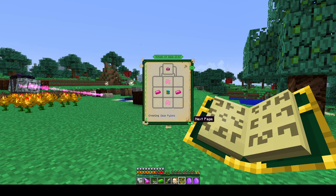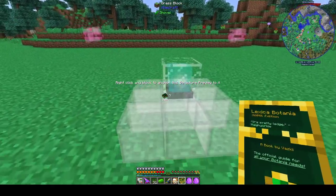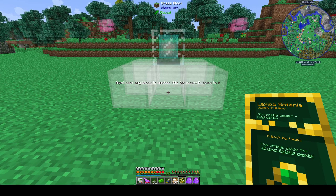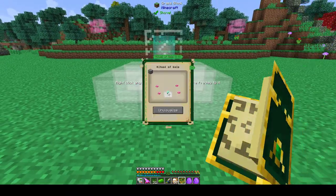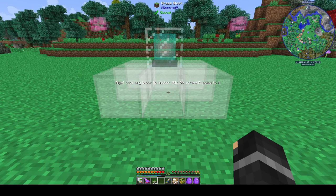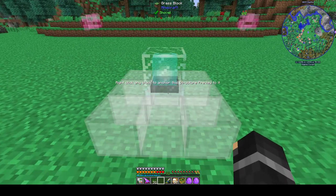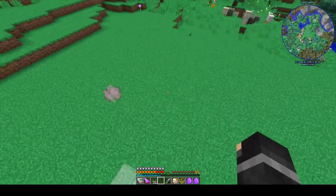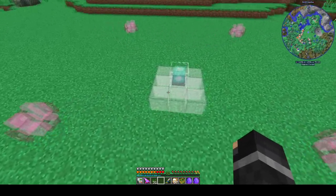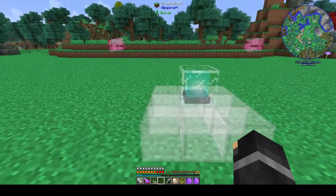Ritual of Gaia. We need these Gaia pylons, which we'll make in a second. Here's the structure we're going to do. We need to be in a wide open area. It needs an open grassy area around it that's pretty big. I think this is big enough, but I'm not entirely sure. I'm going to put it up one block because I think these have to be raised up. We'll give it a shot and see what happens.